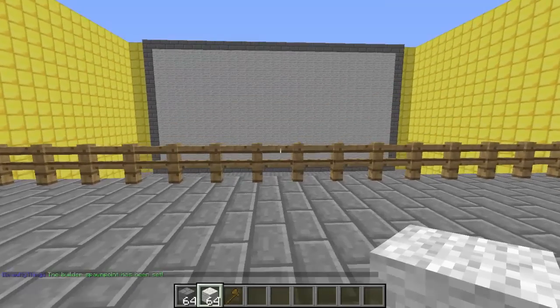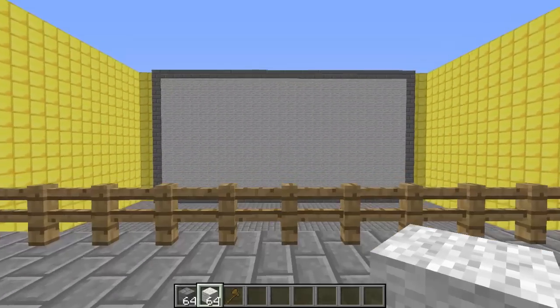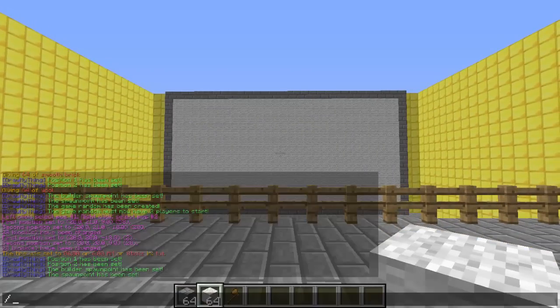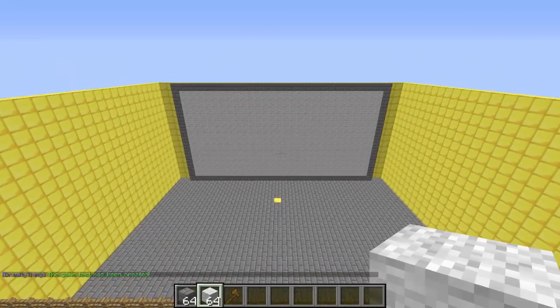Now set the location where the guessers spawn. You don't have to have fences, but I like having them not be able to interact with the drawer. Type `/dmt set spawn` to set it. Then actually create the arena with `/dmt create` followed by a name — I'm calling mine `test`. The game called test has been created.